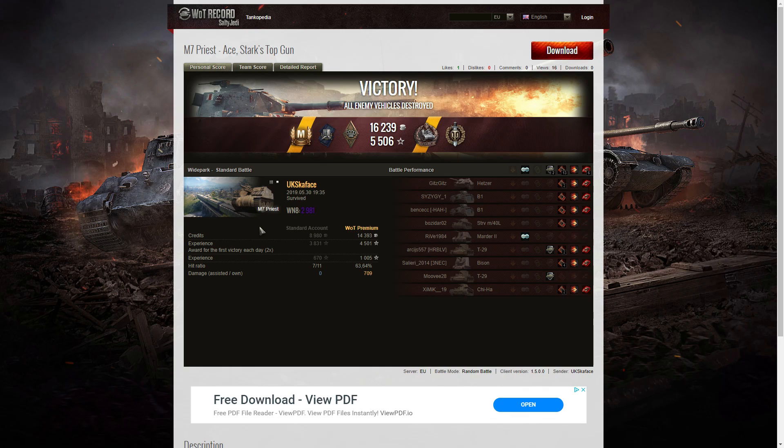This just goes to show that even at low tiers, the same principles apply as at higher tiers: let the aim settle on the target, wait for the aim to complete, then shoot — and most of the time you will hit the target. He did fire once and the shell just shot over the top and landed the other side. But virtually all the other shots went right on target. There was that one shot on the B1 which I didn't think would hit, because it was only indicating the corner of the vehicle, but the shell plowed straight through the corner and took him out.